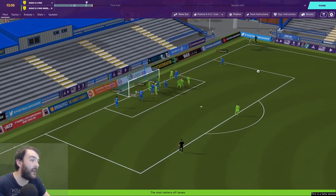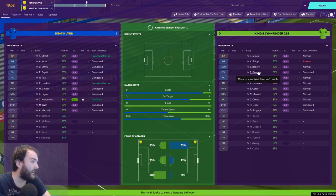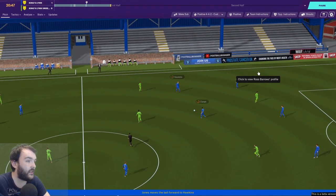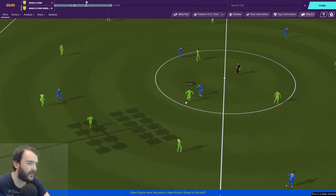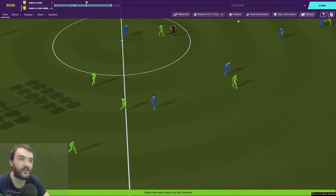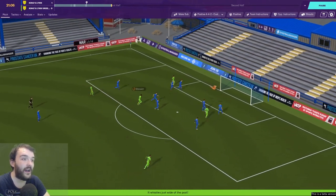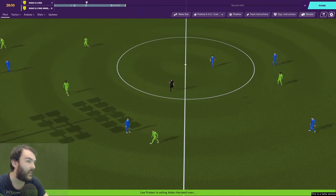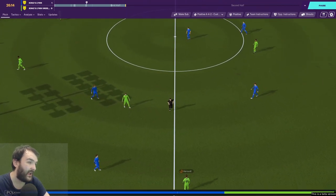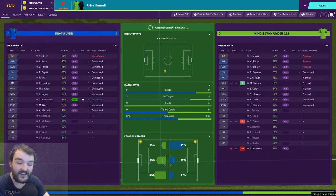We're seeing multiple highlights. Clunan tries to make it two but the Under-23s drag it away. Henderson is on an 8.0 — by far the best player in the game so far. Then comes a bad tackle on Henderson — the referee is giving out a red card. He went in with two feet in an inter-squad friendly — I might need to look at how aggressive that player is, not a good way to show yourself to your new manager.